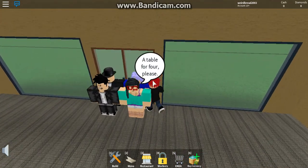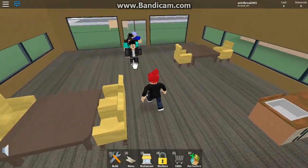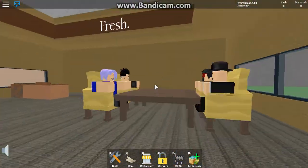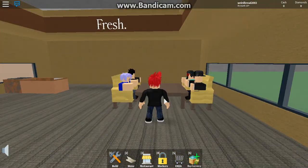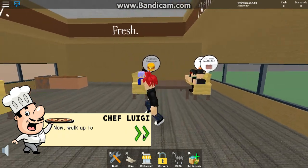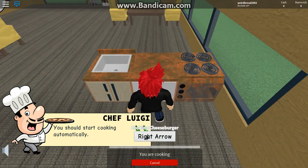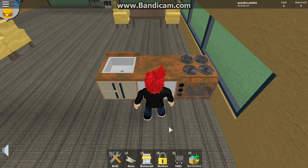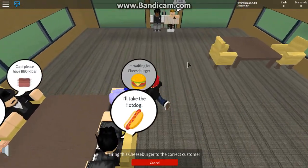A table for four, please. There we go guys, we clicked on the table for them. These nice fellows — look at them, they are happy! Let's see what they would like. So now walk up behind your cooking counter and you should start cooking automatically. Space bar, down arrow, space bar — there we go, we have a cheeseburger! We got our first order.